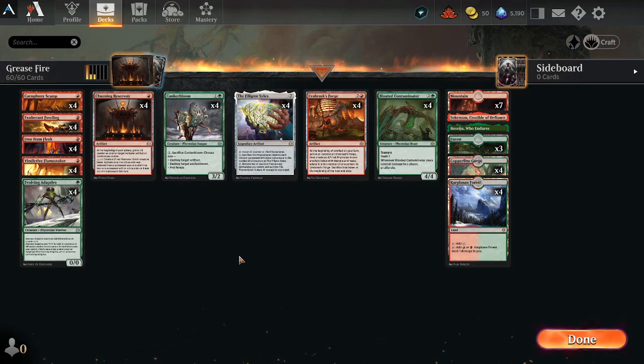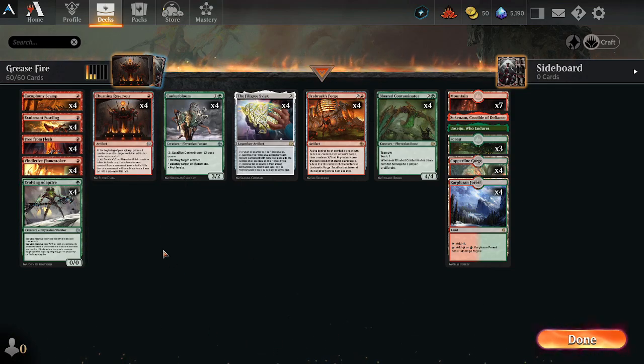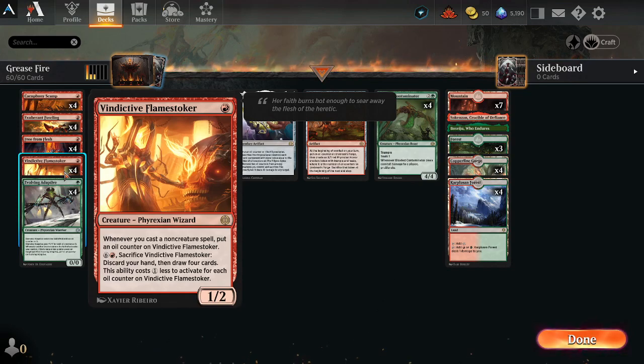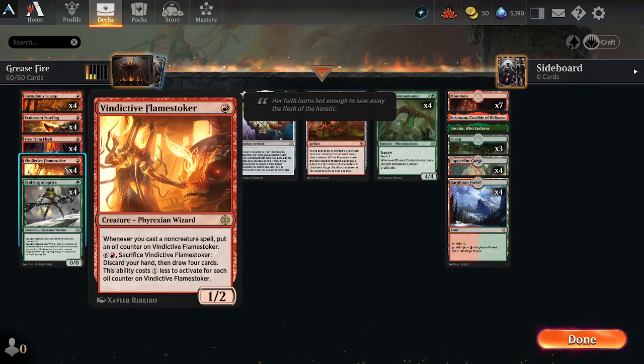We had a kill there and we didn't even realize it — with our Evolving Adaptive getting pumped up twice by Urubrasque Forge. We made a little mistake, had to kill them on the upkeep, but we did hit for style points. Moving on to Vindictive Flamestoker — a real nice card in this deck because it's got 2 toughness so it works well with Evolving Adaptive. It gets oil counters when we cast non-creature spells, and we have 12 of them: the Churning Reservoir, the Filigree Silex, and the Urubrasque Forge. With Free from Flesh that's 16 non-creature spells to put oil counters on this with. It also gets a discount — you can pay 7 mana, or 6 generic plus one red, discard your hand and draw four cards, with this ability costing one less for each oil counter on it.